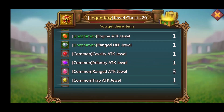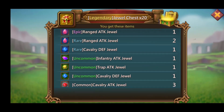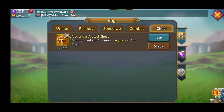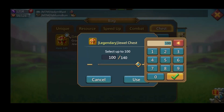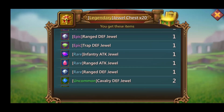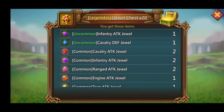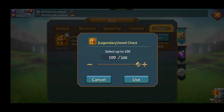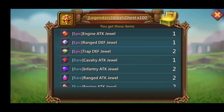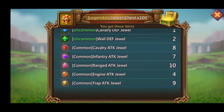Let's open up another 20 — epic, very nice! I wish I see some legendary here. It would be nice to show during the video because you do get them sometimes, not all the time, but you do get them. I don't want to scare you guys off thinking it's always just going to be epic, rare, uncommon, and common — you do get the legendary too, just not as much. Let's finish the rest of these chests off all at one time — no legendary, but we got some rares, 2-2-2, some uncommons, and a bunch of commons.